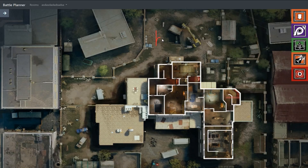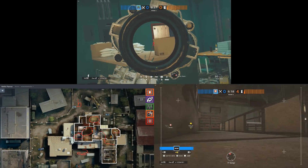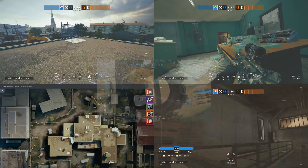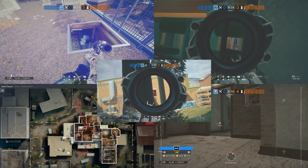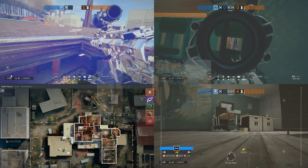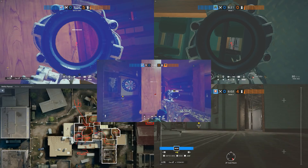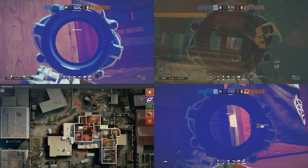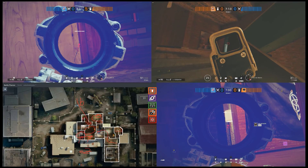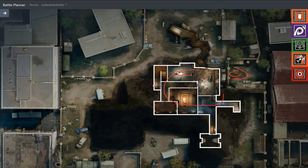Scenario B: defenders holding Bedroom, Gym, or Office. This should honestly be an easy take, as you will have the advantage of the Construction. Once done, open the Office hatch whilst always having one person cutting the rotation from the Main Stairs to the objective. Defenders in the Bedroom, Gym, or Office have several lines to cover, whilst you probably know their locations thanks to the drones and Jackal — shouldn't be hard to get rid of them. Be aware of a third person playing on the Main Stairs. Scenario C: you will have top floor control in no time.